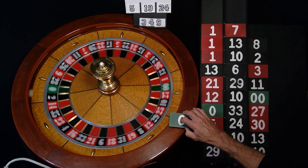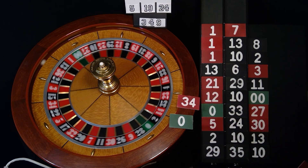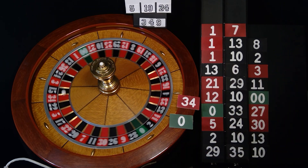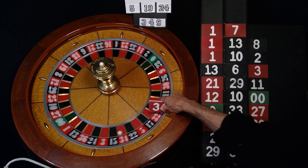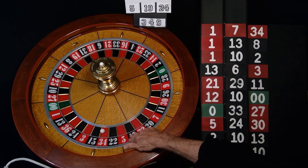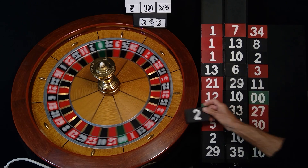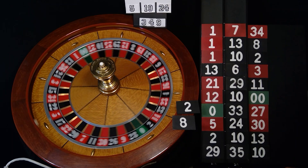Zero or 34 — come on, gotta put these cards back — 16, seven. Come on zero right now. Oh look at this, I got a 34 after eight! 34, stop the wheel — 34! Now from 34: eight and two. Eight and two after 34 — perfect. I got three of them.